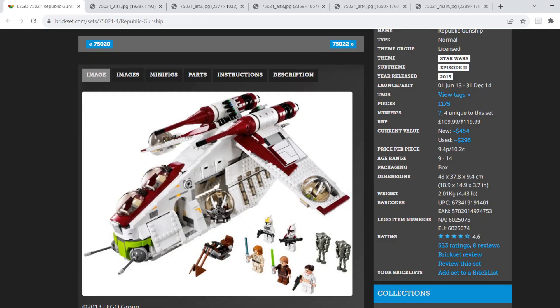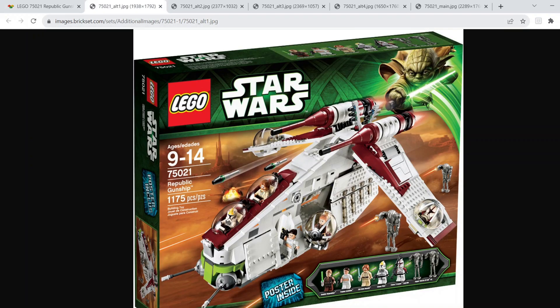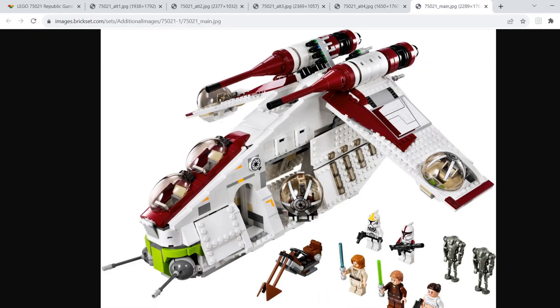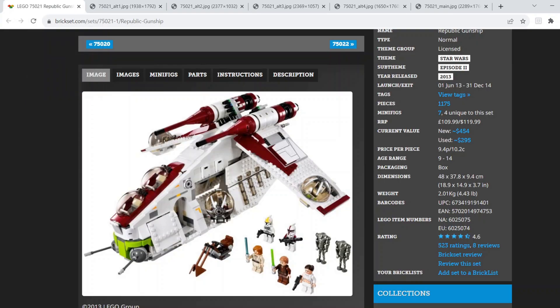That takes us to the number one spot, which is the 2013 Republic Gunship. This set is really great because it's built at minifigure scale and you get a lot of minifigures. The biggest downside is that you only get one Clone Trooper — it would have been nice to have enough to fill it out. There was a battle pack you could buy at the time to supplement it, and buying a few of those would have made it even better. Overall, a really nice set and definitely the best Republic Gunship in my opinion.